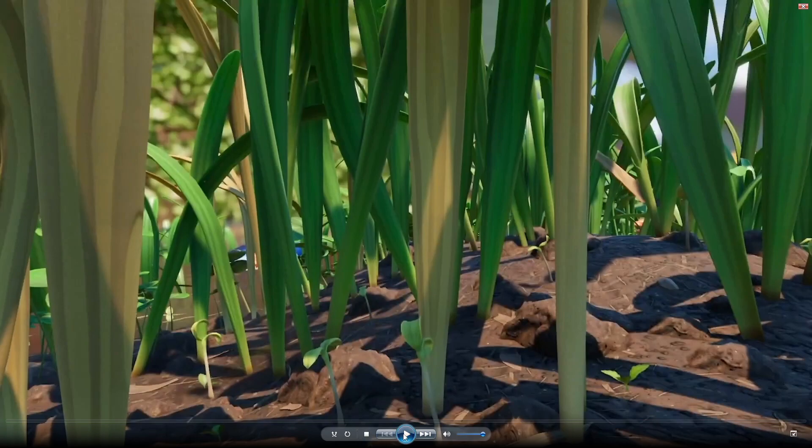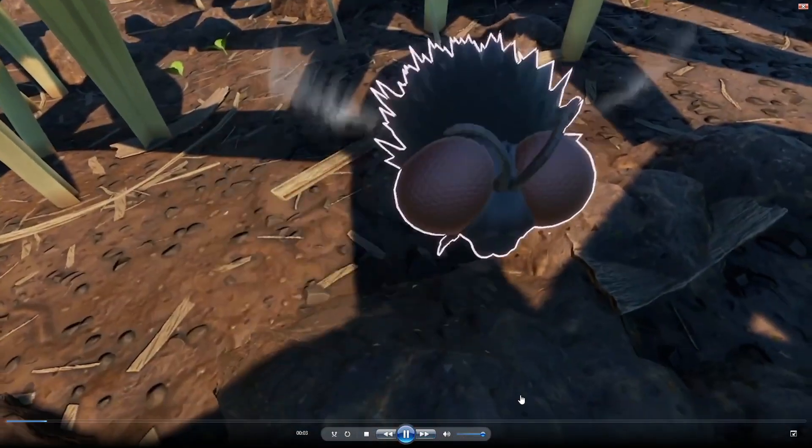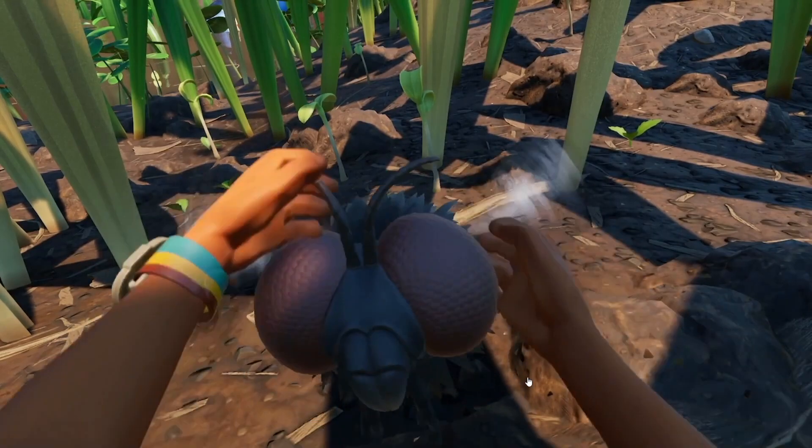So first up, let's take a look at the video here. We're gonna let this play, and what you're gonna see here is there's a gnat appearing on the screen. You'll notice the gnat is not attacking us — it is actually sitting there so we can pet it. So they did in fact confirm that there will be pet gnats coming.